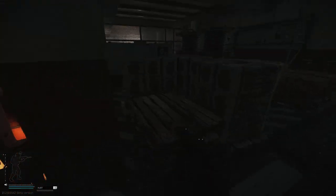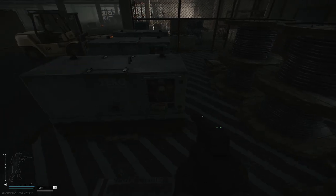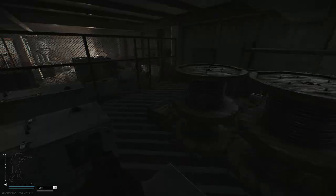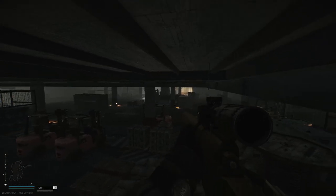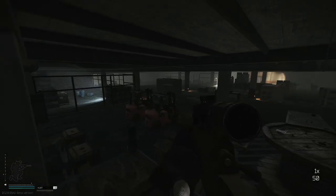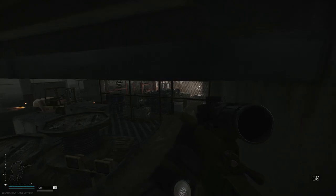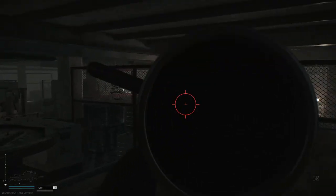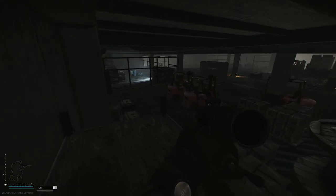Another spot that you can hide in, or camp if you know someone is coming, is this shelf in the underground area. The only thing you have to worry about is the door across the tunnel, which you can easily close. Otherwise, it gives you a nearly complete view of this underground area, and very few people will notice you — because why the hell would you be up there?